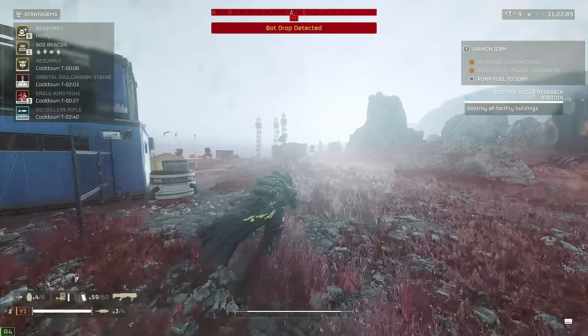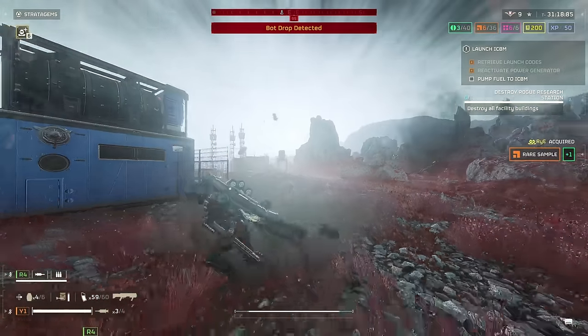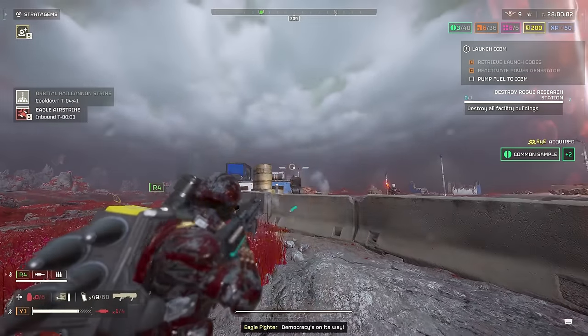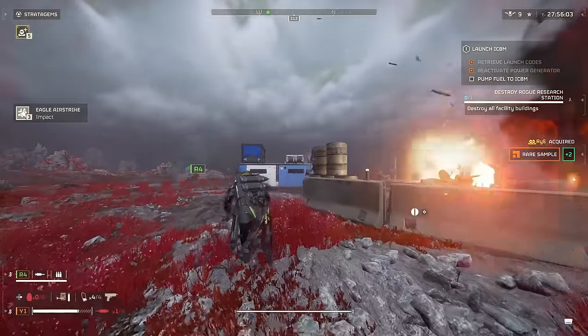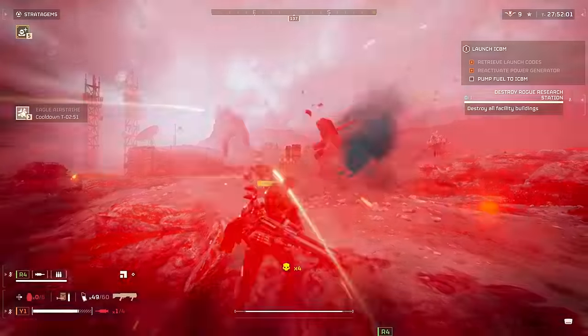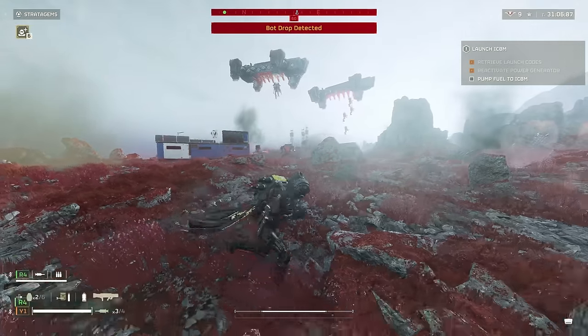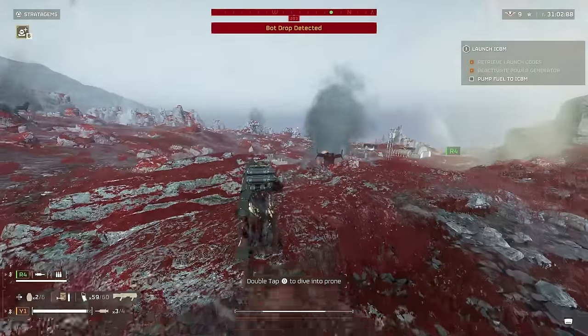On the automaton side, this can stun just as well. It's a bit harder to deal with some targets like the Scout Strider, which has medium armor in the front that this weapon cannot penetrate, so you will have to go around them and take them out from the sides or back, or get higher ground and pop the top off — though you do need an angle for that, so it's not as viable.